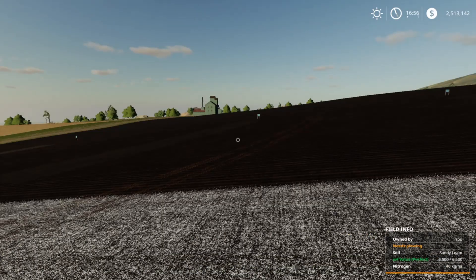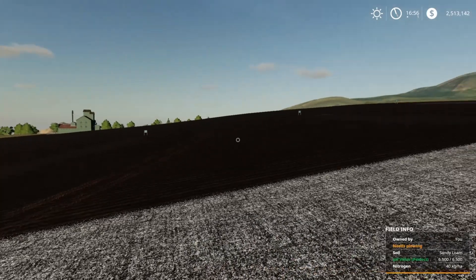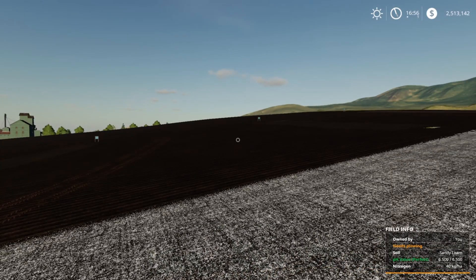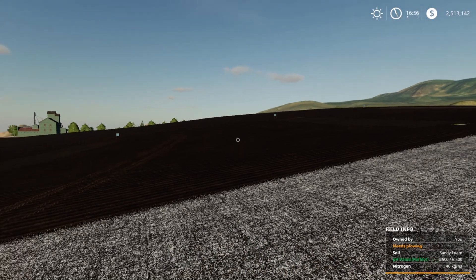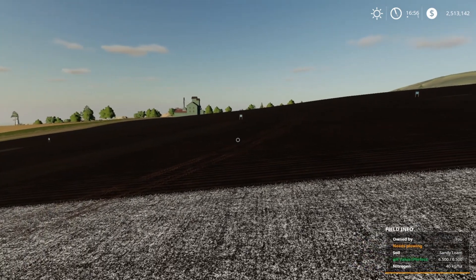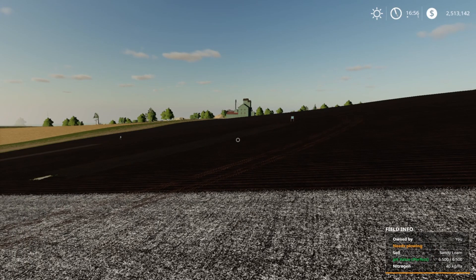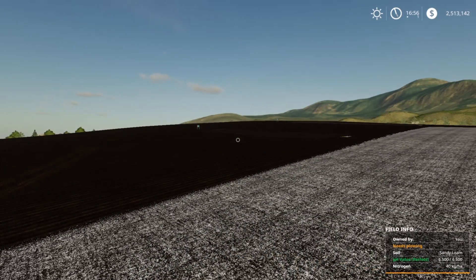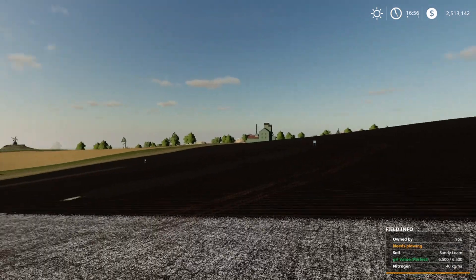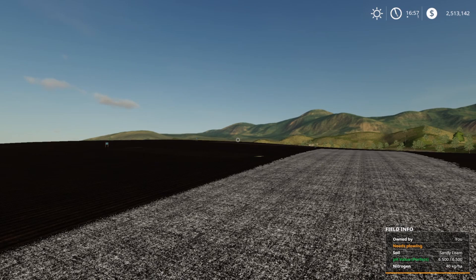What I'm going to do now is let all these grow all the way into harvest stage, then come back and harvest them and see what our yields are. What I'm expecting to see is loam at 125%, sandy loam at 100%, silty clay at 90%, and loamy sand at 80% on the far side.